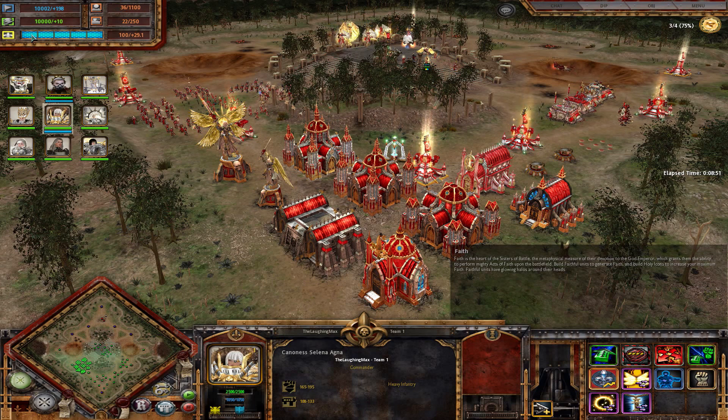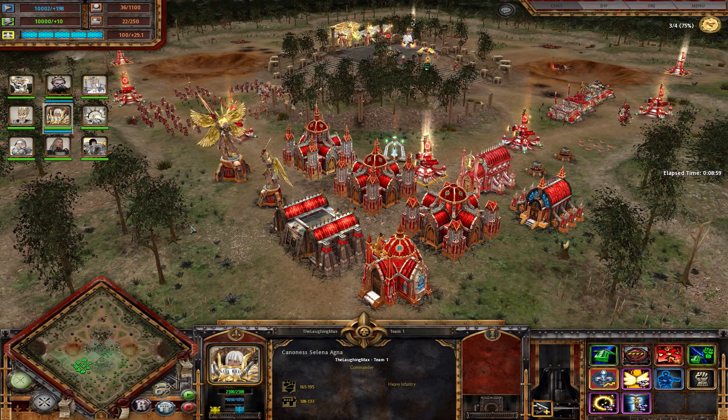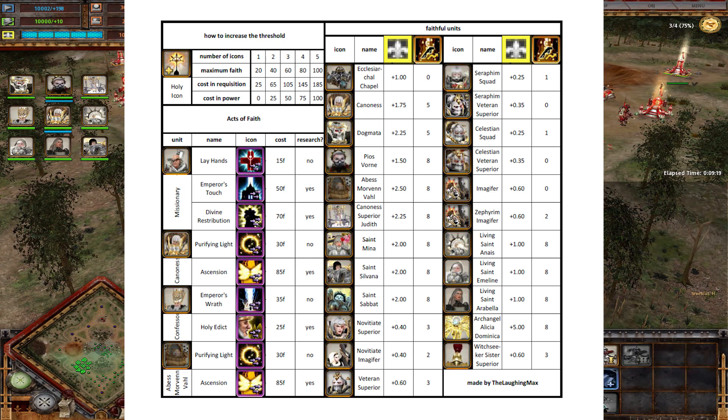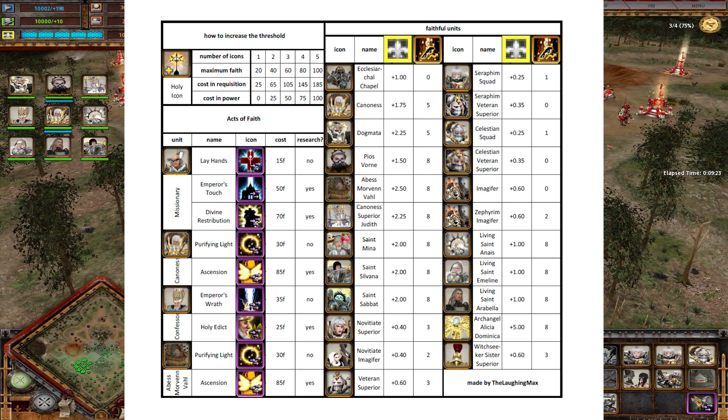Faith is a special resource only used by the Sisters of Battle. The threshold at the beginning is zero and can get to 100 if you upgrade Holy Icons on your listening post. You can have up to a maximum of five icons, granting you a maximum of 100 Faith. There are also abilities that cost pretty much all your Faith, so you will need it later on. The first icon is rather cheap, the second one increases, and it gets even more expensive along the way.